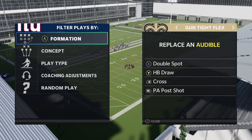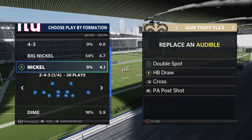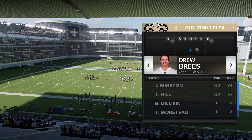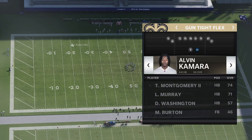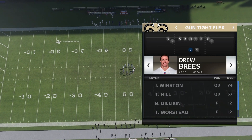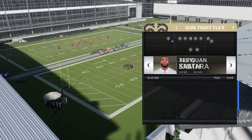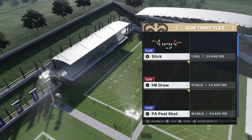Here's a look at our audibles: we want Double Spot, Halfback Draw, Cross, and PA Post Shot. Those are the three passing plays we're going to go over. An ability I'd recommend is Backfield Master — that's really the only ability you need with this offense. It gives you a lot of AP and it's kind of spread around. I also recommend getting Gunslinger if you can. Right now I'm just using the Saints so I don't have Gunslinger, but typically I'd recommend using that ability, though you can definitely play without it.